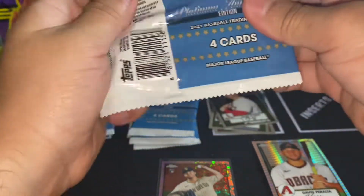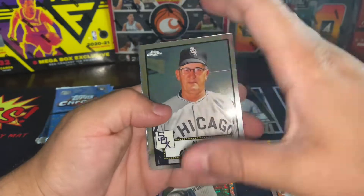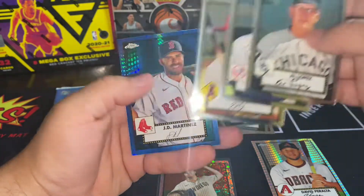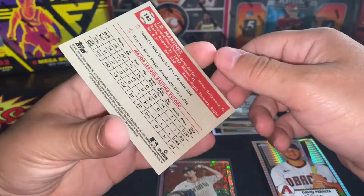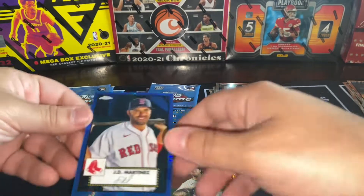Al Lopez — nice, don't have this one yet. Hideki Matsui, Mike Trout, and a blue JD Martinez. Like I said, whenever you get these blues, man, you know you got a banger box — and we already knew we had this banger with that first pack. Mojo, baby!